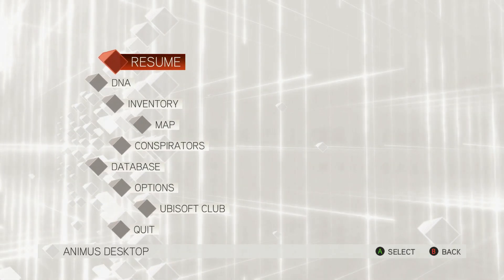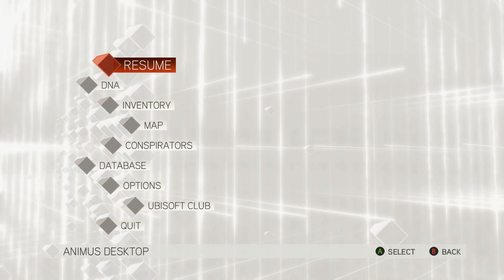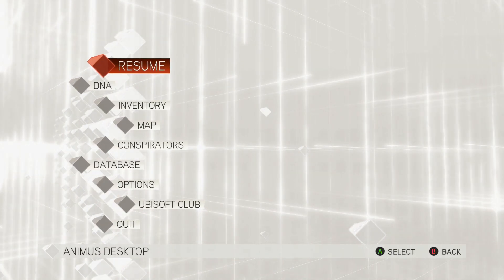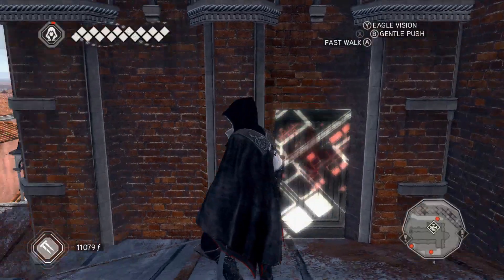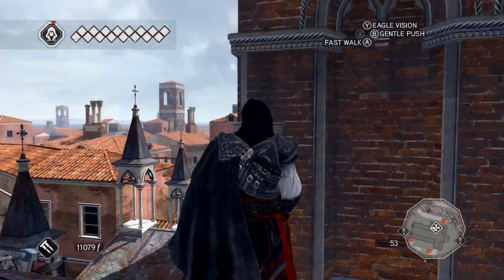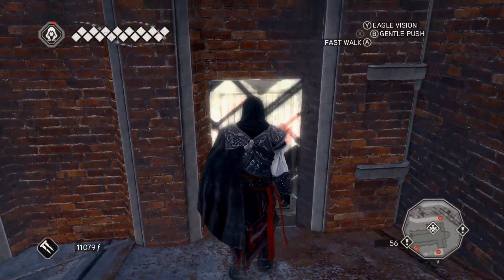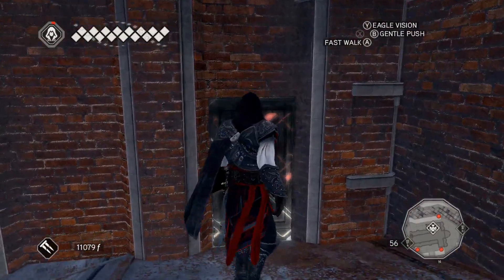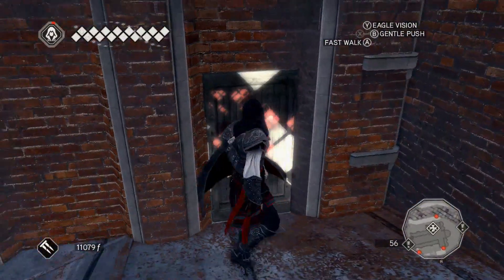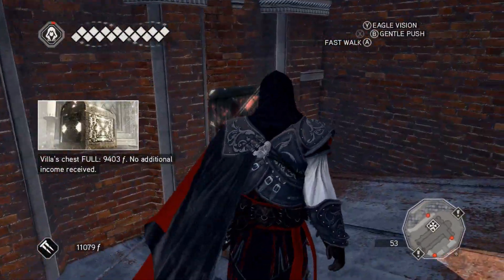Hey guys, KT here. Welcome back to some more Assassin's Creed 2, where last time we actually learned the ability to do the wall climb, or wall leap, whatever you want to call it. And after we learned that ability, we're now here at the Templar Lair in order to learn what this Lair has in store for us, because this is a Uplay item — I know it for a fact, because that's what they added after all the Uplay stuff happened.